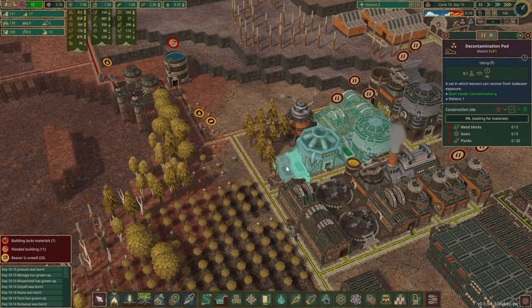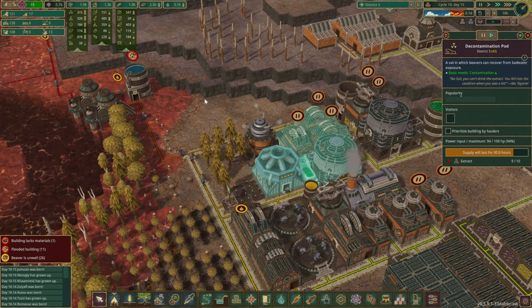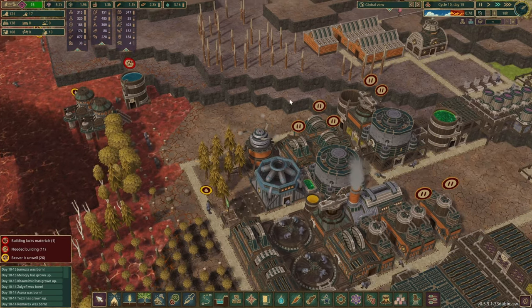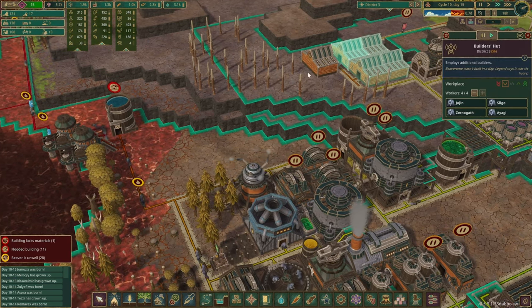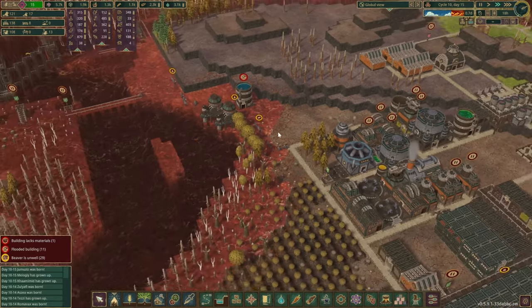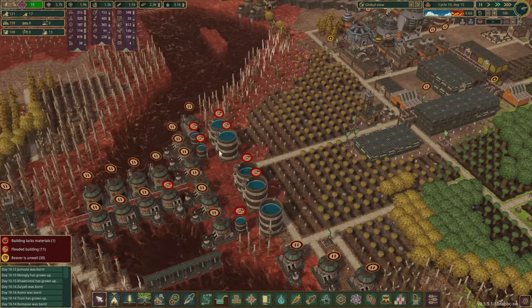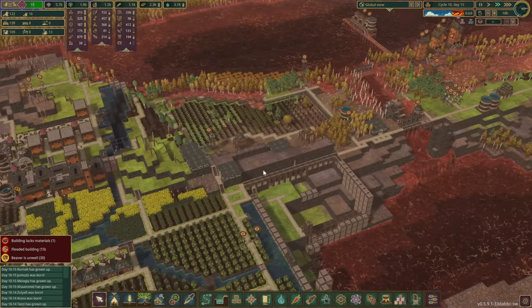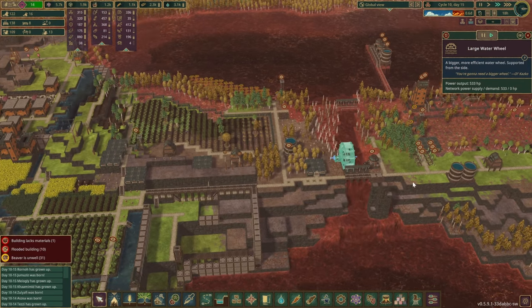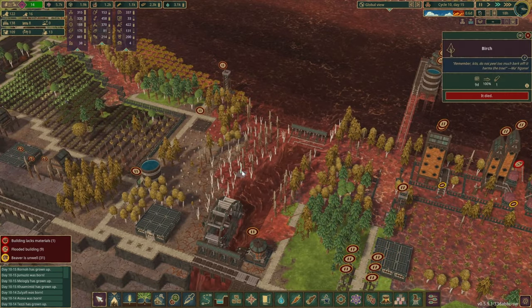We're just going to get a couple of these decontamination ports constructed. We do have 26 beavers that are unwell, and I'm pretty sure that all of those beavers are our construction beavers. No one else should really be running around here unless they are haulers carrying water out of this area. Let's have a look at this side as well — I do like this power that we are getting from here, although we are not really utilizing it out here.